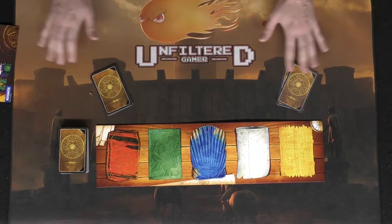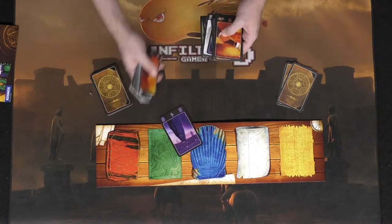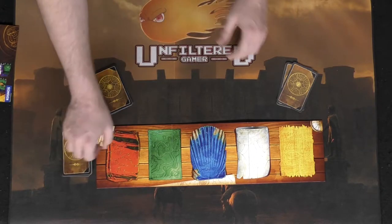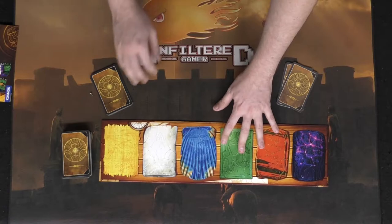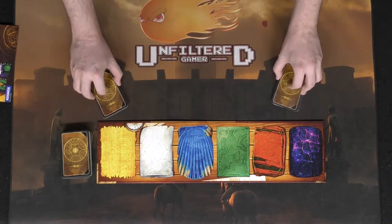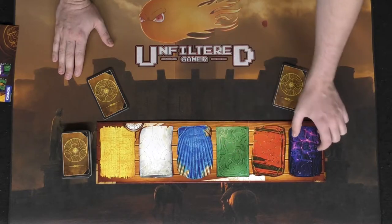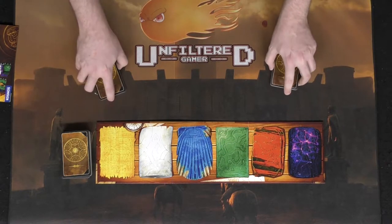If you want to play with the beginner side of the game, you simply take out all of the purple cards from the deck — purple cards are easy to distinguish as they have a symbol as well as the color. If you want to try the more advanced version, which I suggest after playing the game probably just once, flip the board over and keep all of the cards, shuffle the deck, and give each player eight. The game is pretty much the same on both sides, just with the advanced version having that extra card color.